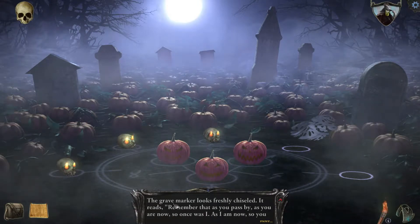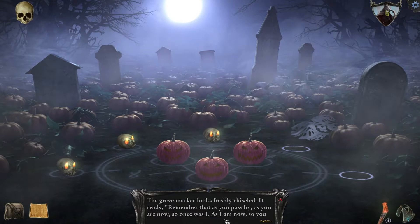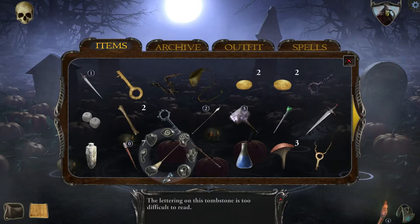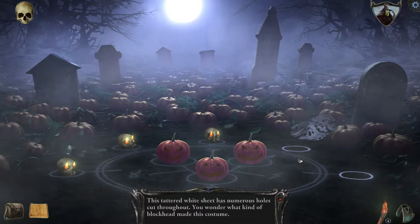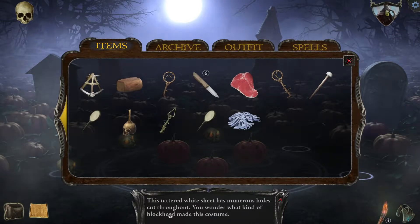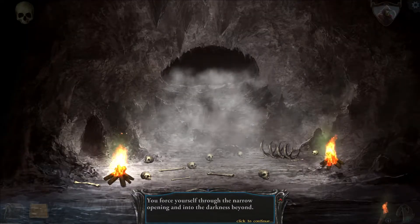Grave marker looks freshly chiseled. It reads: remember that as you pass by, as you are now, so once was I. As I am now, so you must be — prepare for death and follow me. Creepy. What if we dust off some of this? Let's try the white sheets — in comparison of a ghost, am I? Wow, I forgot about this. I suggested maybe there would be something here, but I didn't realize they're just sitting here. So bring that to the genie. We'll go to the grottoes.